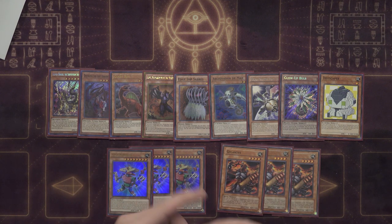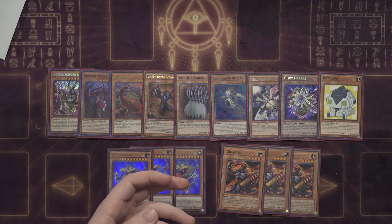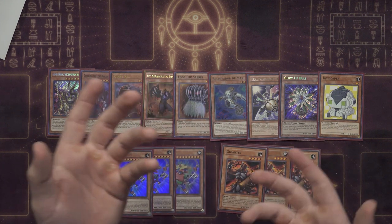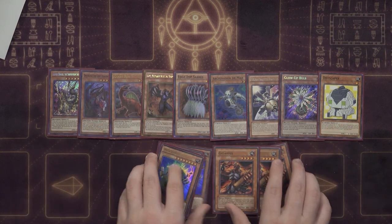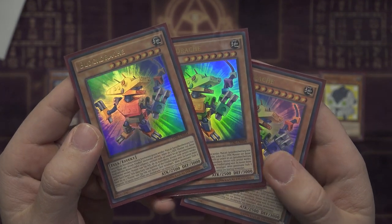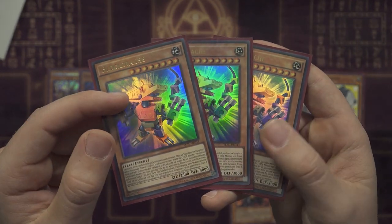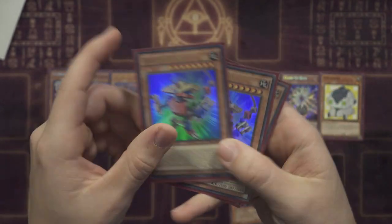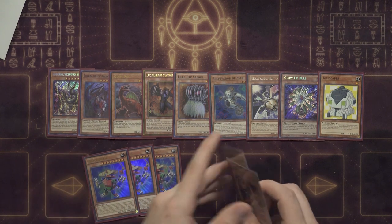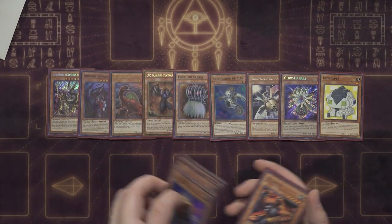Edge Imp Sabres is insane — it literally allows you to stack your deck. If you have a card you don't need and you've already made Cherubini, you can put it back with Edge, then Cherubini gets Graff, and that card gets shuffled back into the deck for later to mill or draw off Saryuja. And Block Dragon is absolutely absurd in this deck. When it's on the field and leaves, you can add up to three Rock-type monsters from your deck whose total Levels equal eight. Its ability to summon itself from the hand or grave by banishing a total of three Earth monsters is not once per turn, which makes this card super lethal. It also gives protection to all Rock-type monsters from destruction by card effects.